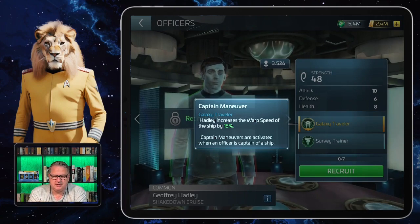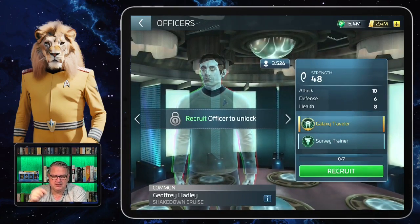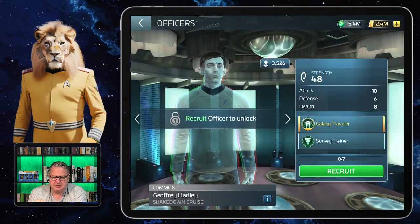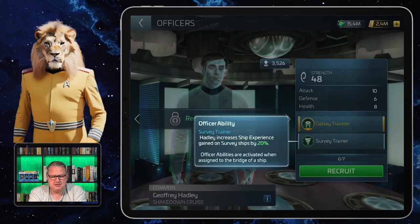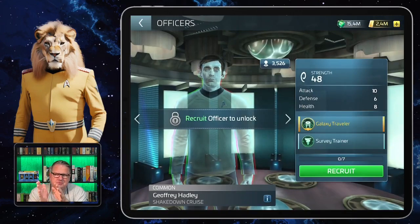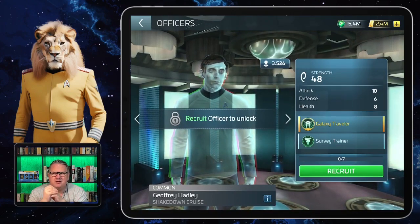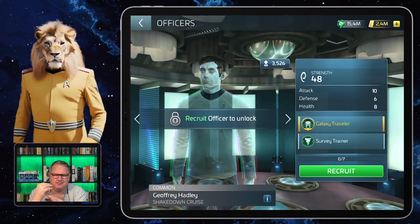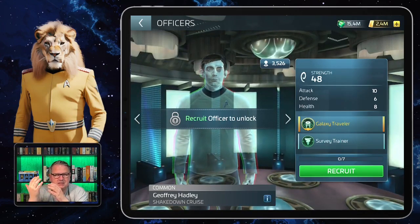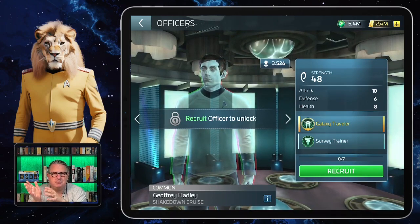As a common officer that you got quite early in the game, I guess it was helpful. But what is more helpful — and probably the reason why at some point I will get him — is the Survey Trainer ability: Hadley increases ship experience gained on survey ships by 20 percent. For some ships it's not that difficult to gain experience, but I'm at a level where I really need help gaining experience for those ships, and Hadley would be one of that help.